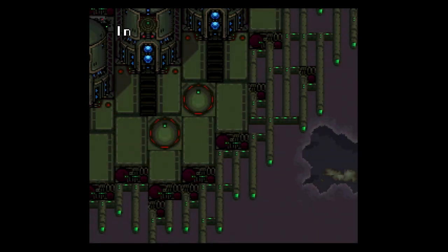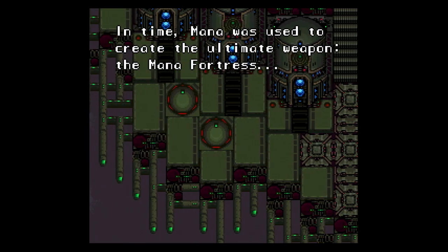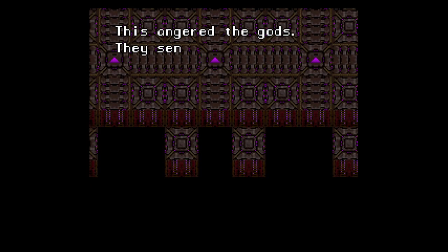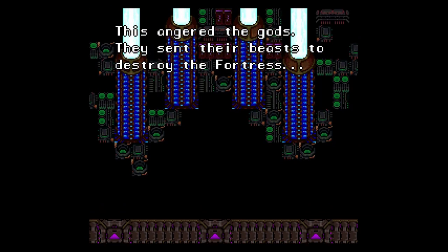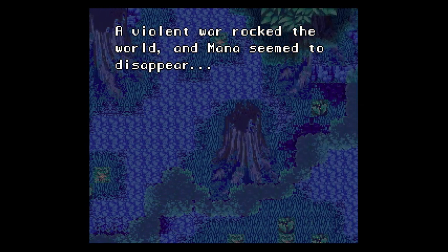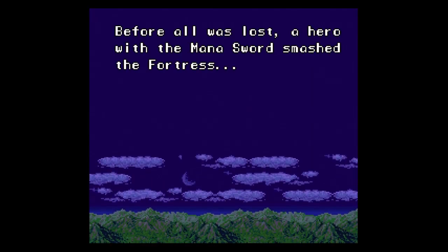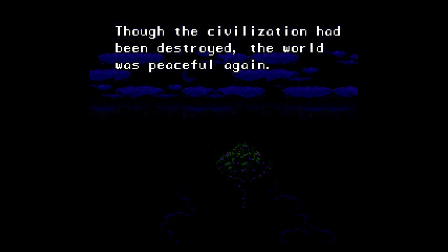Using the power of mana, the civilization had grown strong. In time, mana was used to create the ultimate weapon — the Mana Fortress. This angered the gods. They sent their beasts to destroy the fortress. A violent war rocked the world, and mana seemed to disappear. Before all was lost, a hero with the mana sword smashed the fortress. Though the civilization had been destroyed, the world was peaceful again. But time flows like a river, and history repeats.